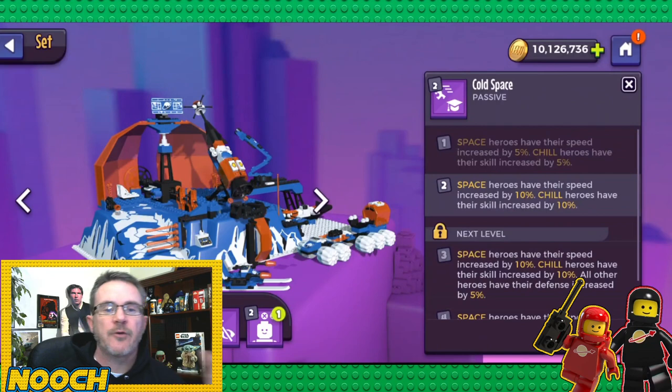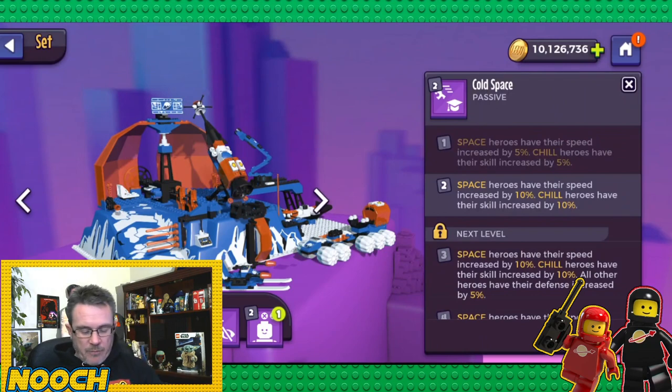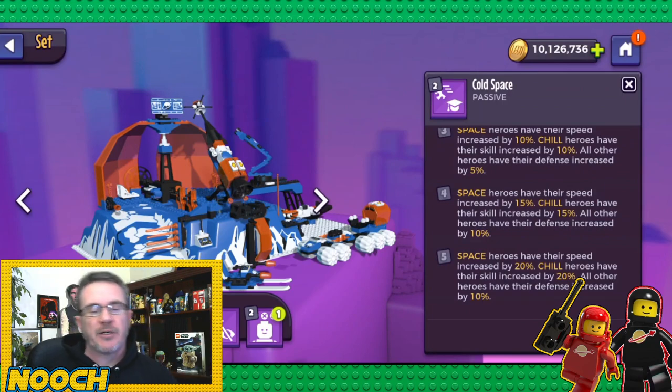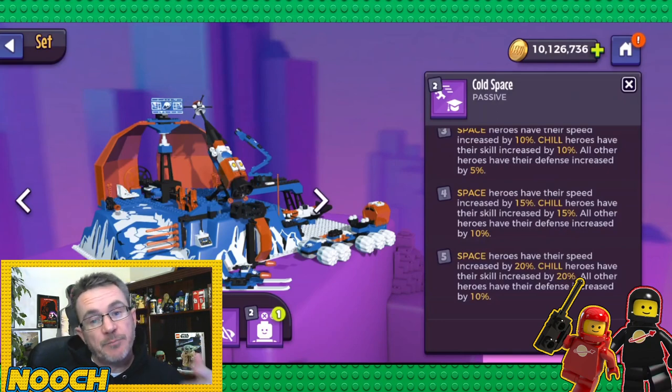Ice Station Odyssey — Cold Space: at level one, space heroes gain 5% speed and chill heroes gain 5% skill. At max: space heroes gain 20% speed, chill heroes gain 20% skill, and all other heroes gain 10% defense. Combined with Gens's passive, you could have a 30% speed increase on your team — speed runs the world.